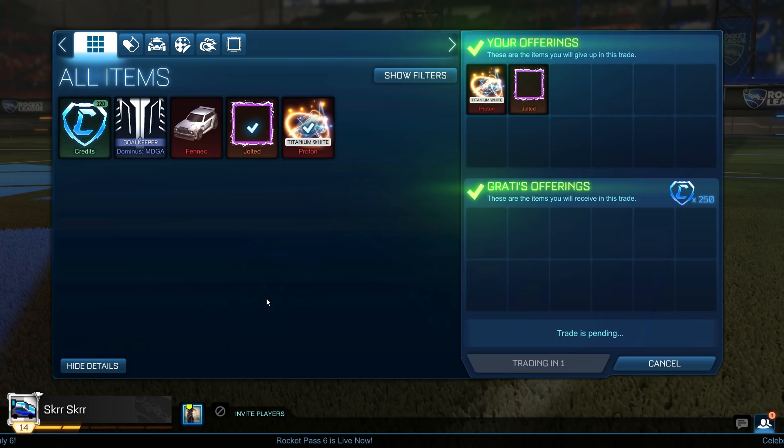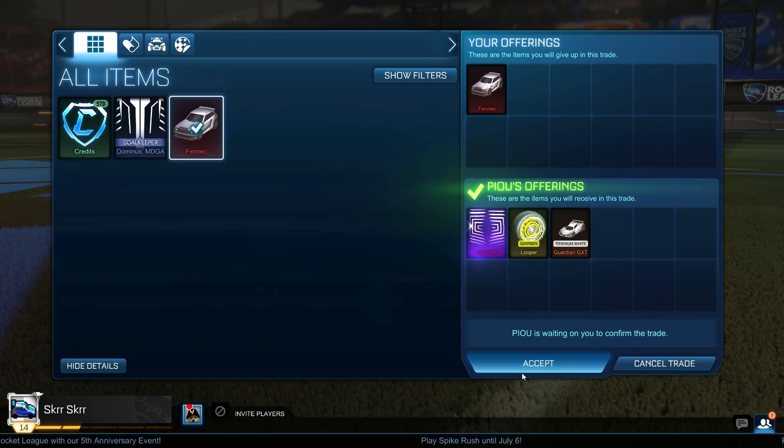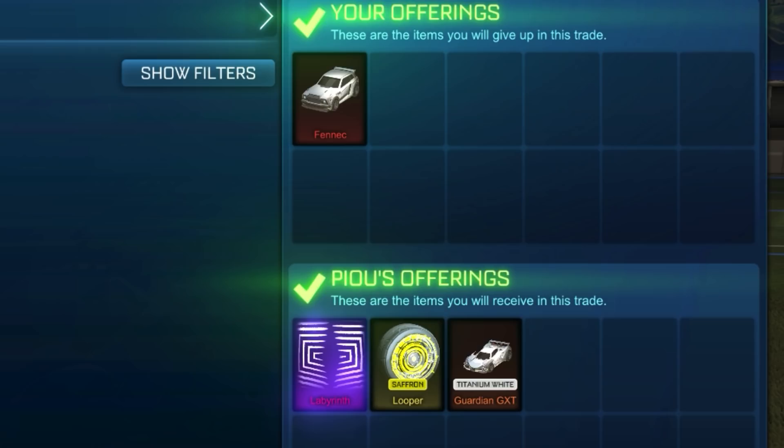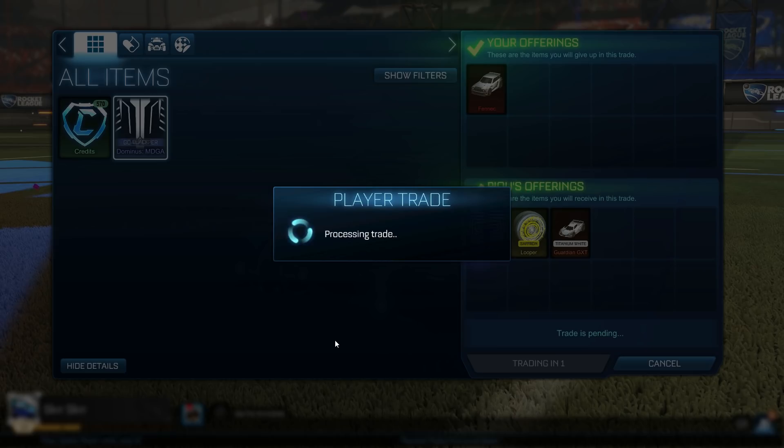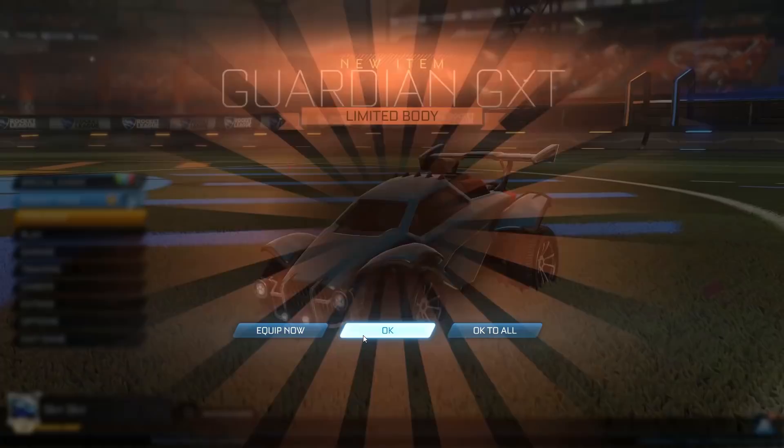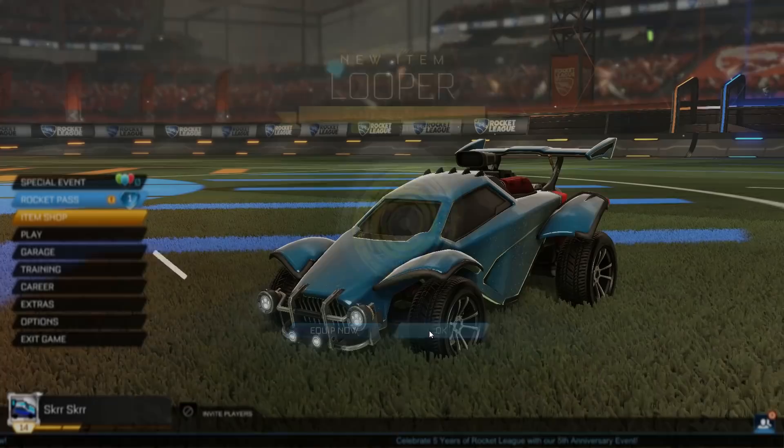For the next trade, we managed to hit one of the jackpots on our Fennec via an item overpay. We've got the Labyrinth — a black market decal, not the most popular but still quite desired. There are also Saffron Looper wheels that are Striker certified, and I think I can get two times the base value for those. Finally there's a Titanium White Guardian — a decently popular Titanium White car that I think I can get 100 credits for. If you tally everything up, I think you're looking at around 250 to 300 credits profit through this item overpay.